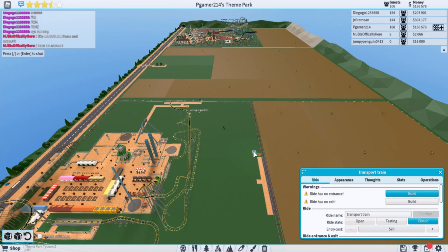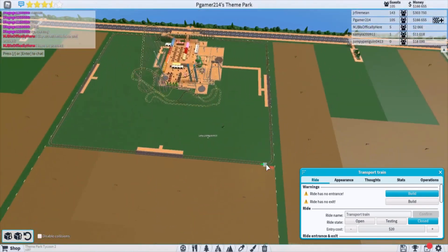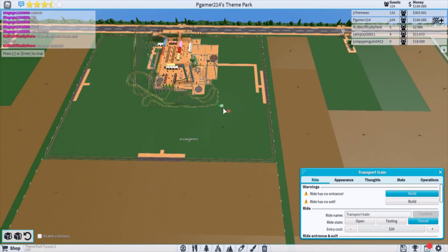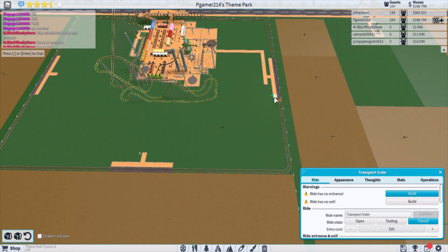Now we've got to figure out how to connect these stations with the rest of the park. We already did it on the far side, so it's just putting these two in now. There's a giant coaster in the way, but you can put walkways — make it kind of like a bridge. There we go, we're going to have an entrance there.